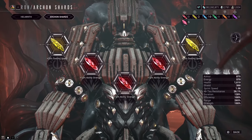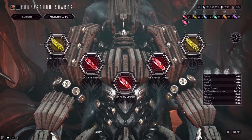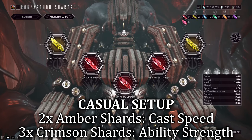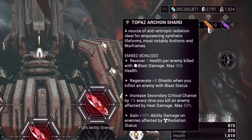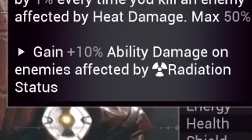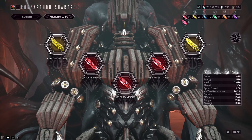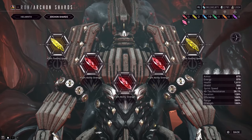For Archon Shards: Update 35 Whispers in the Wall gave us access to more Archon Shard types. I'm using 2x Amber Shards for cast speed increases and 3x Crimson Shards for overall strength increases. There's also a new Topaz Shard combining both Crimson and Amber, which includes a radiation ability increase that would also be a good choice for Corvex. Overall, equip what you have since shards are limited and new.